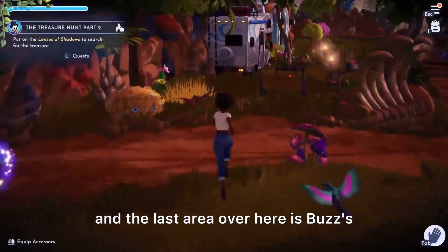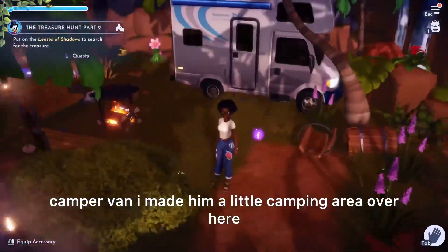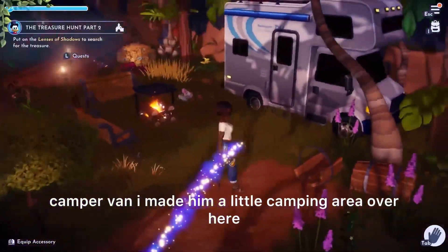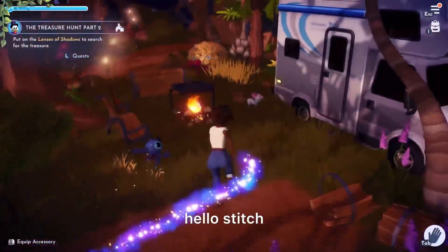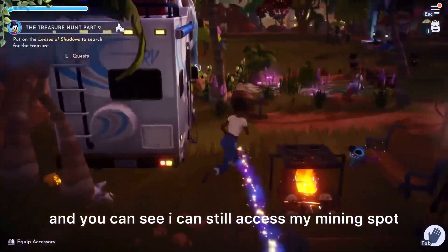The last area over here is Buzz's camper van, and I made him a little camping area. Hello Stitch! And you can see I can still access my mining spot.